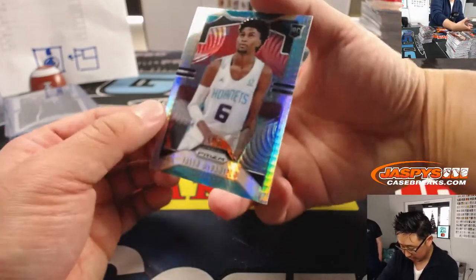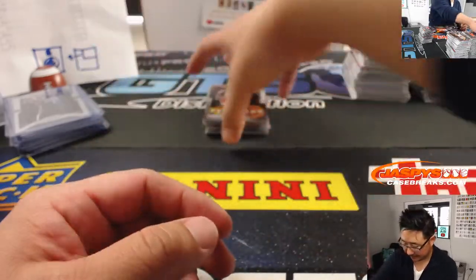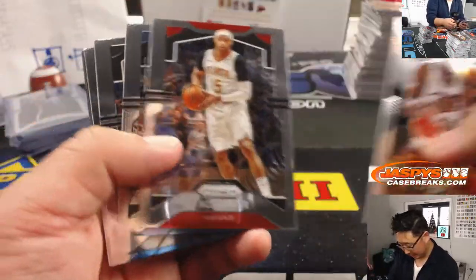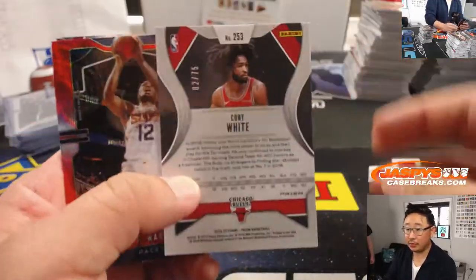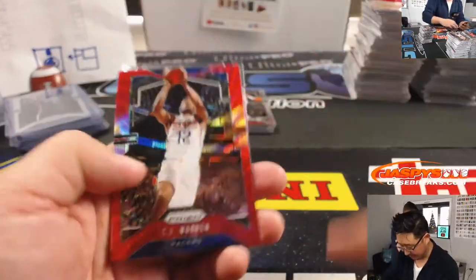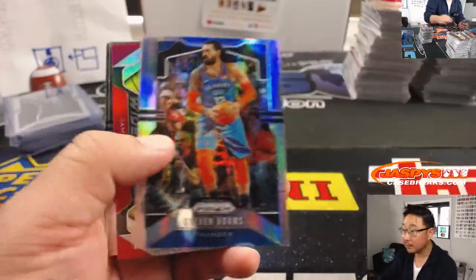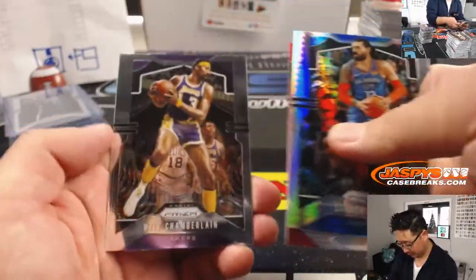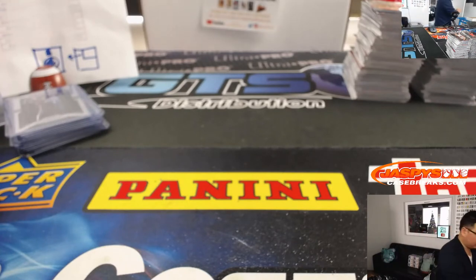And another Charlotte Hornets — not an autograph. I got trolled right there, thought it was gonna be it. That'll still go to Cody and the Hornets. There's Coby White for the Bulls — two out of 75. And Wilt Chamberlain. Two more boxes to go.